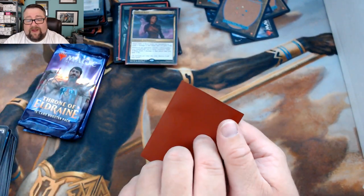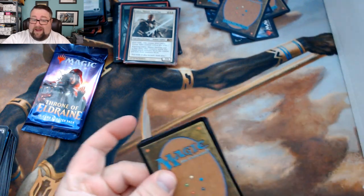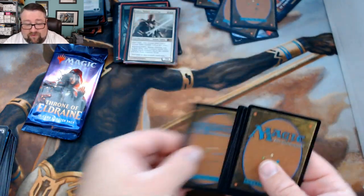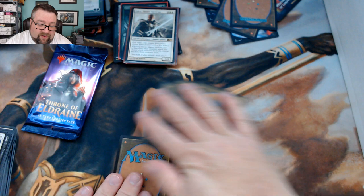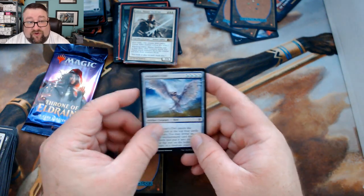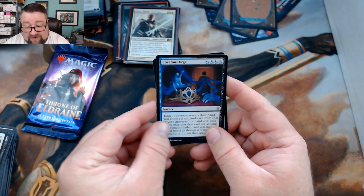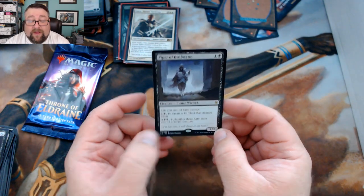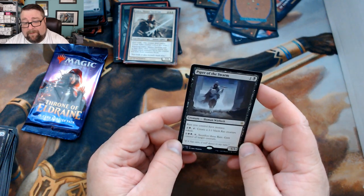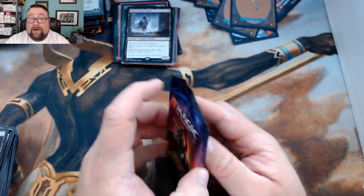Second rare is Odric, Master Tactician. Congratulations on those packs — not bad at all. Opening the booster packs: we got Arcanist Owl, Flaxen Intruder full art, and a Covetous Urge. Rare is Piper of the Swarm — I'm seeing some builds with it that show a lot of potential, it's going to take a second to find its place.